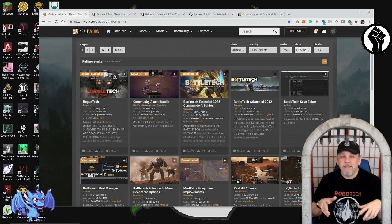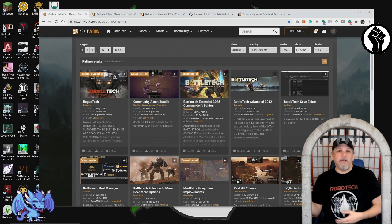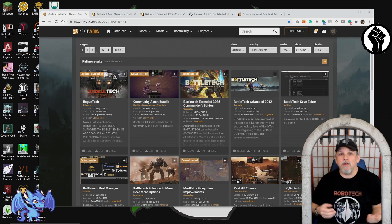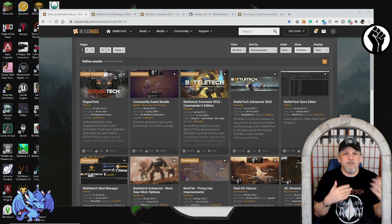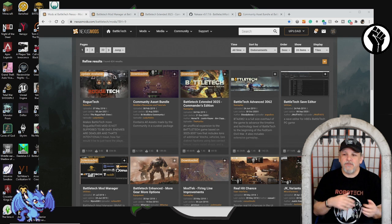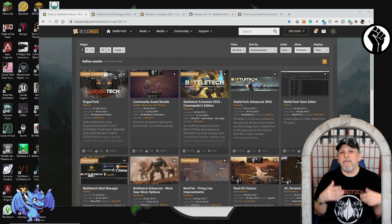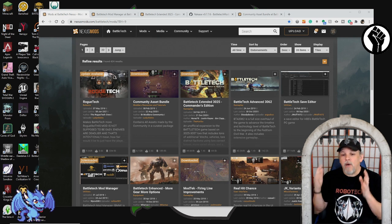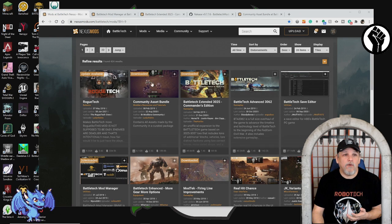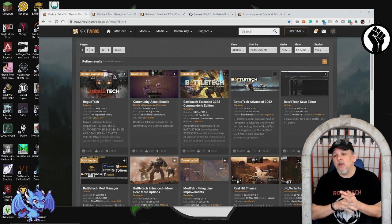Especially at the very beginning when Harebrained Schemes first came out with Battletech, there were a lot of desires to have additional functionality — not being stuck in that little corner of the periphery, being able to explore the entire Inner Sphere, being able to sort your material so you can understand your salvage, and improving the firing line so you can see your hit chance. All of these things became Battletech mods. The modding community that sprung up was tremendous — there are now 22 pages, 424 results for Battletech mods at Nexus Mods.